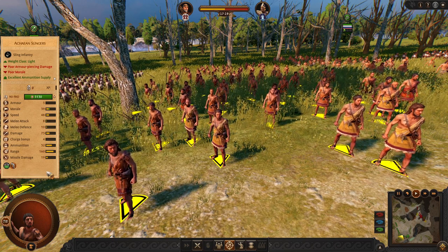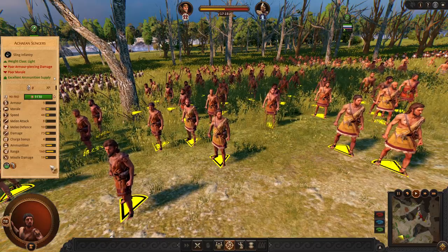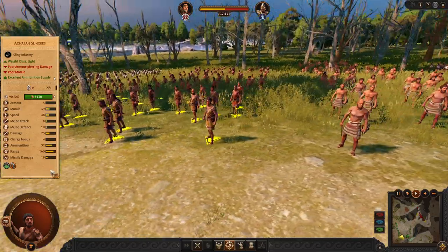For missiles we have good old Achaean slingers — very efficient, good long range, a lot of ammunition. You are going to use them a lot.